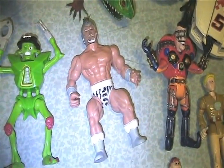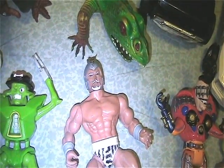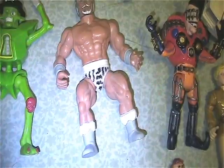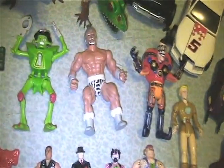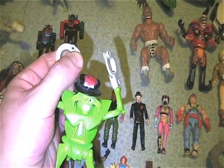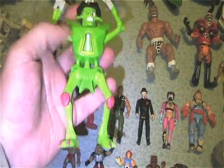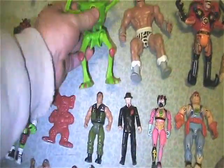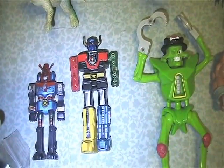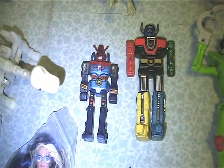Got this Warlord figure — I got him because his shorts are white. The one I have has the little feathers on the helmet and the cape and everything, but his shorts are all yellowed, so this is cool, I can finally update him. Got this crazy guy — he's got handcuffs for hands. Looks like he's missing the top of his hat, but such a bizarre figure I had to get him. Got this Voltron; looks like he's missing his hands but that's okay. I also got this other Shogun Warrior figure.